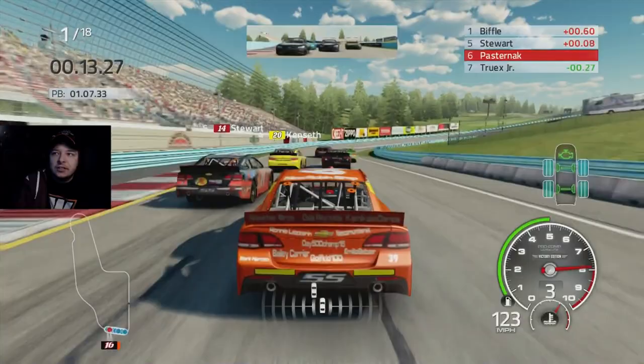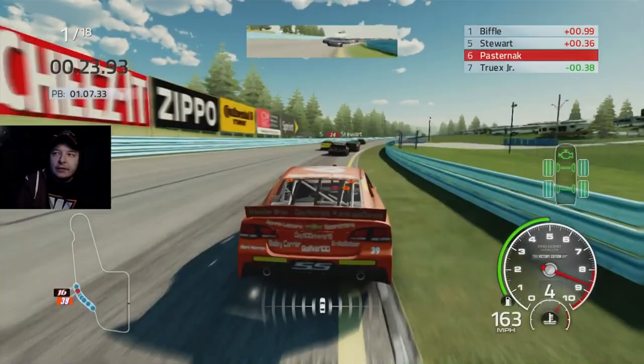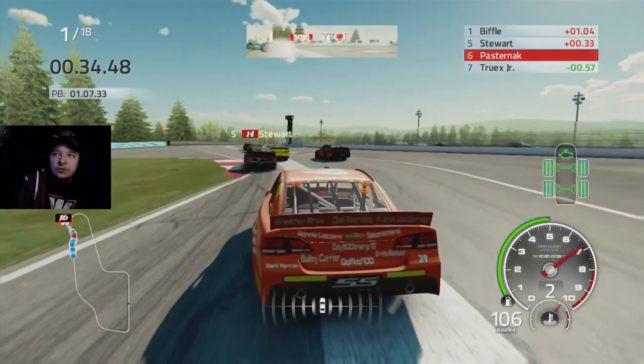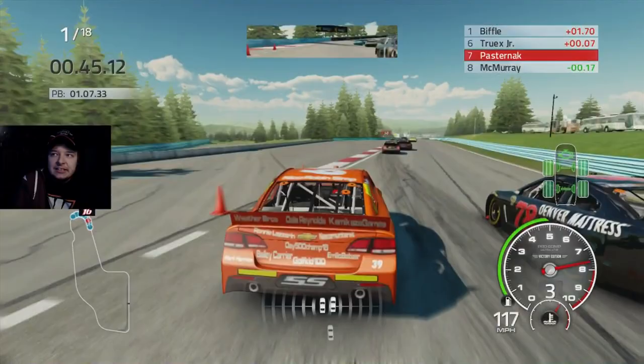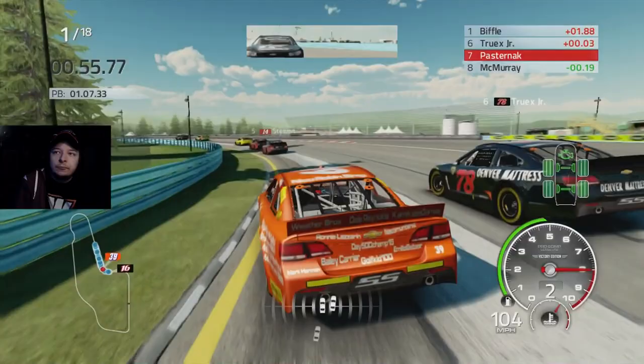Get through that corner alright - there were almost three wide for the lead there. Just gotta take it a little bit easy. We lost a spot but we're in just clean air, clean racing. We'll see what the AI end up doing - Gorin is kind of having an old man syndrome over there. I hate the carousel. I just can't get the car to rotate through there well at all, and it seems like everybody else can. That makes me a little angry.